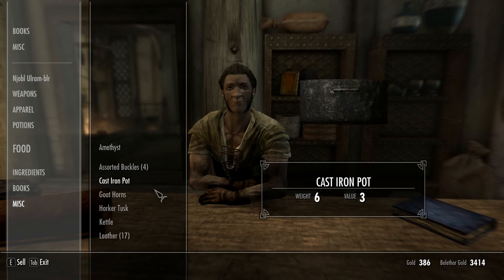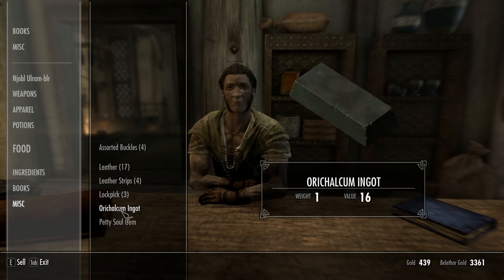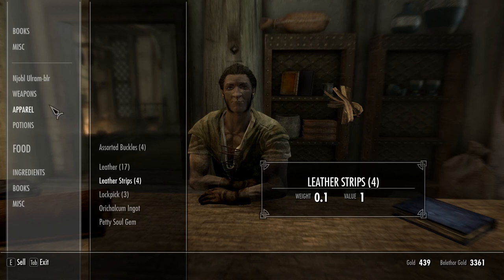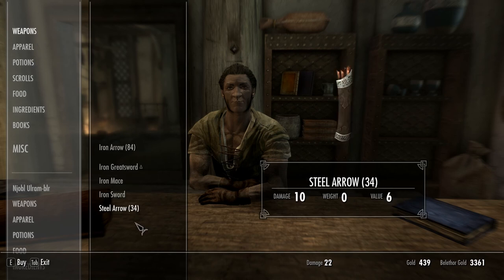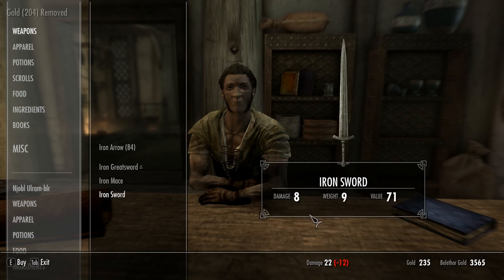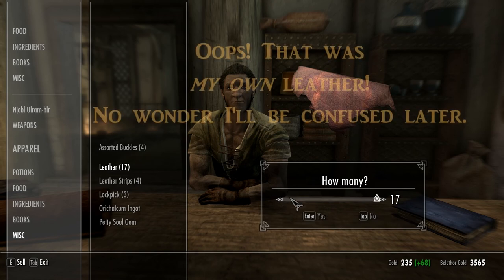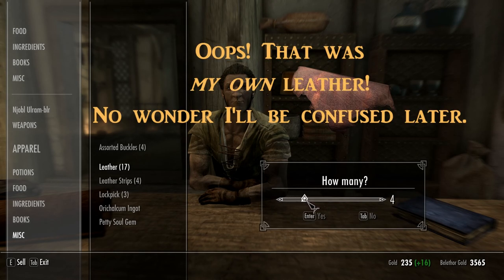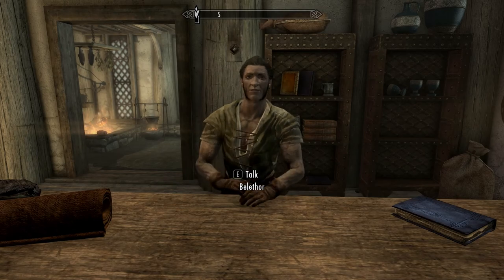Miscellaneous — amethyst, keep it; buckles, sell those; tusks; kettle, keep the leather; lock picks, we might need those someday. So I've got how many steel arrows — 26. Let's take that up to 60 if we can, that's 34 more. What's that cost? 34 — look at that, cost me 204. Yeah, I'll take it. Do you have any leather? Leather — 17. Let's get another. Do come back — I most likely will.